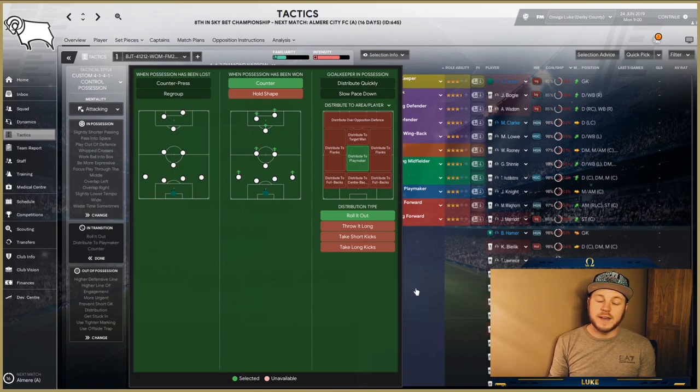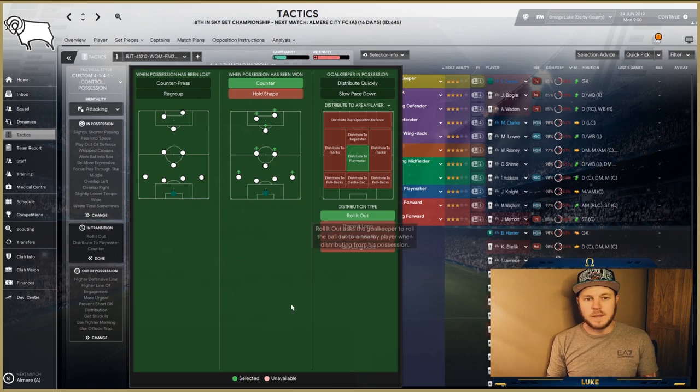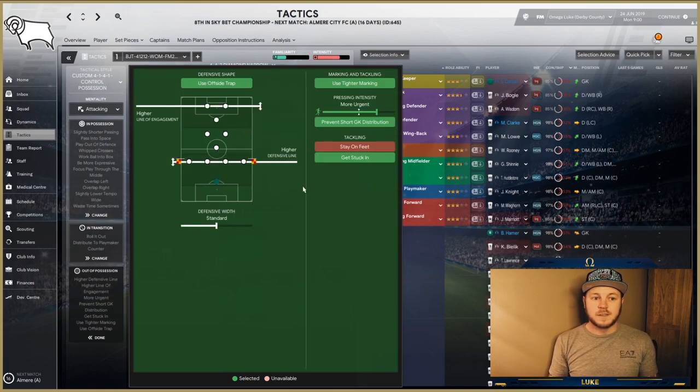This isn't a gegenpressing tactic — it's actually a control possession setup, which is interesting. I think we've only tested one other tactic that wasn't gegenpressing, so I'm quite excited to see how this one does. We're distributing the ball to the playmaker — i.e. the Regista — and rolling the ball out as well.